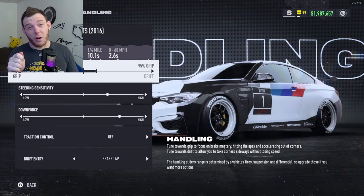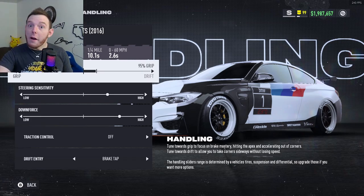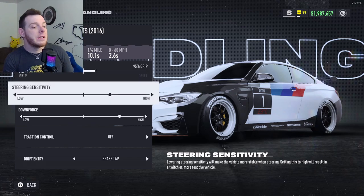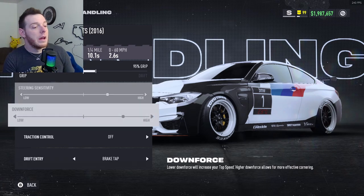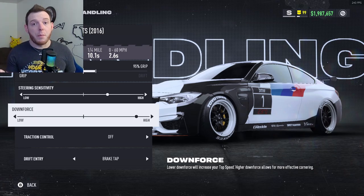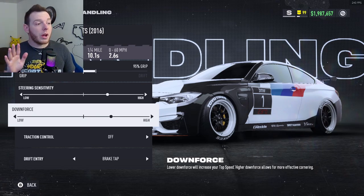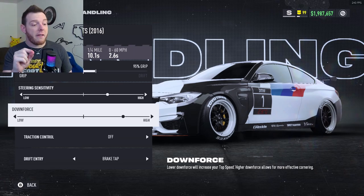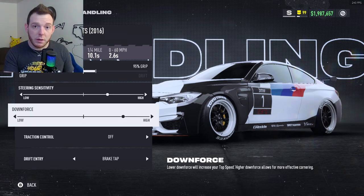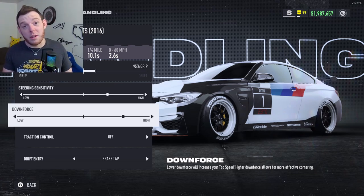For the handling — pay attention, this is a little different than all the other builds we've done. 95% grip. We're not full to the left — we are one click off to the left, so go to 100 and back it off one. Steering sensitivity: I'm two clicks off center — find something sweet that works for you. Downforce: if you go all the way to the right we're at 330, and I'm two clicks back. 329 slots us right into the top of S-Class. The downforce slider has to be in that position — two clicks over from all the way to the right — otherwise it will not fit in the class with this build. A lot of people skip the handling portion and then wonder why their car doesn't work.